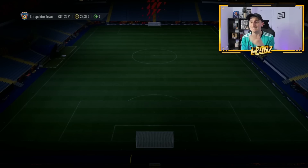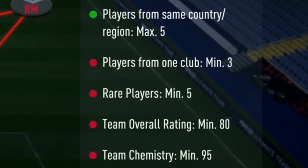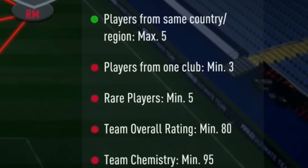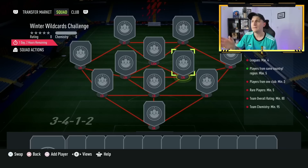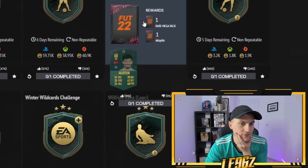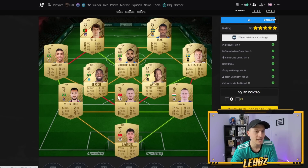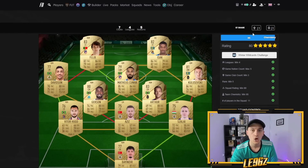Basically, with these daily SBCs — these Winter Wildcard ones with the tokens — people are completing them because they need the tokens, and you also get some packs. These SBCs are mega hard to complete, with requirements like min 4 leagues, 1 club min 3, rare players min 5, and so on. So people are going to Footbin to find solutions. What you can actually do is jump over to Footbin, find whatever the latest challenge is, and do some trading around those solutions. Pick any of the non-rare gold players, pick them up for as cheap as possible, hope that solution goes to the top-rated one, and then sell them on for a profit.